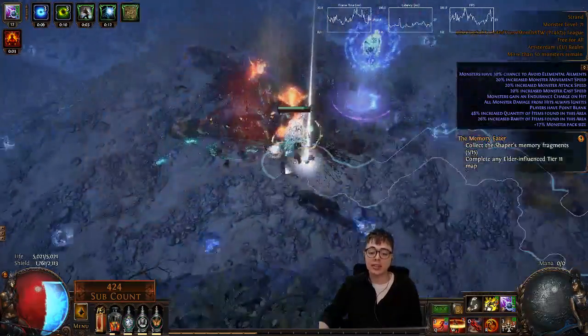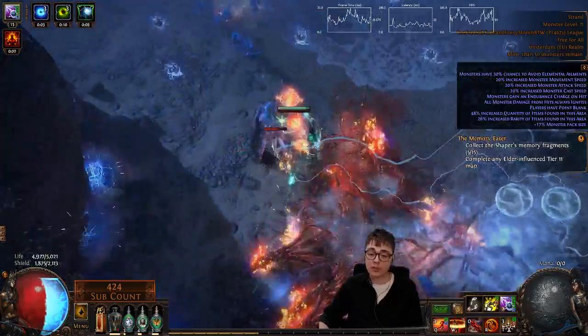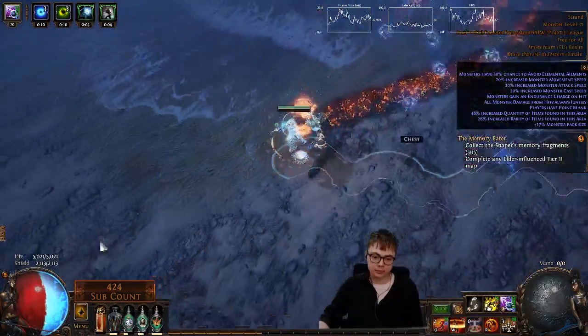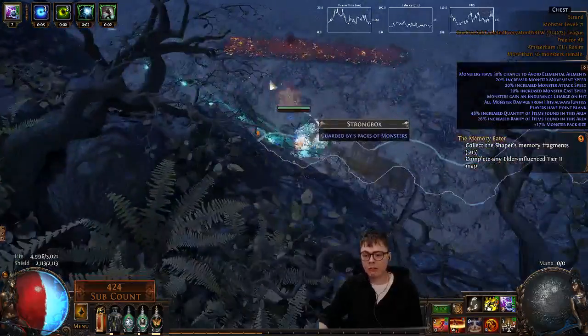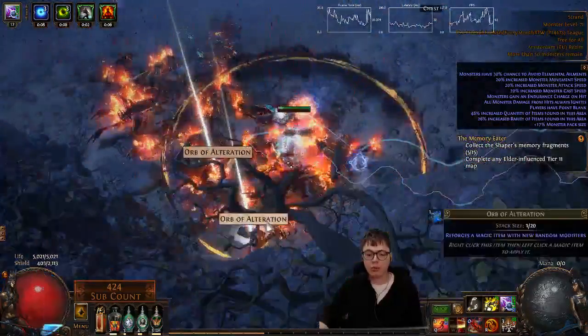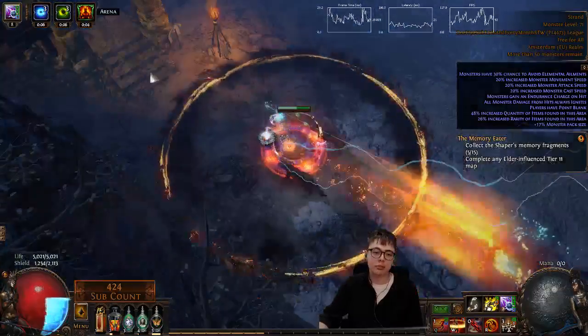So between that and the Tinkerskin, you'll see that my Energy Shield is regularly on full or near full, which is really nice. I'm looking to have about 7k life in this build. The more Life I have, the more Energy Shield I have because of one of the Timeless Jewels I'm using.